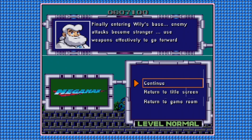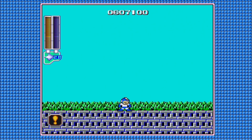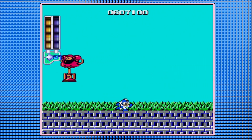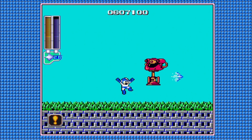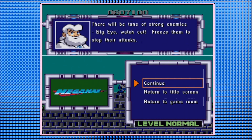Finally entering Wily's base — enemy attacks become stronger. Use weapons effectively to go forward. These Big Eyes are not worth fighting; I just try to time an Ice Slasher when they do a high jump and walk under them. There will be tons of strong enemies — Big Eye, watch out! Freeze them to stop their attacks.